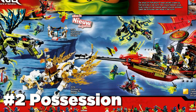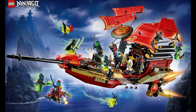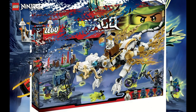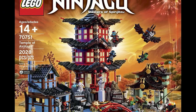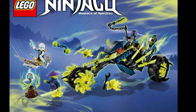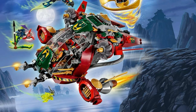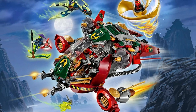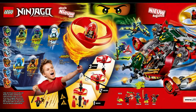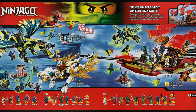Possession is one of Ninjago's biggest set waves to date and came with some of the best sets Ninjago has received. The Final Flight of Destiny's Bounty, City of Stiix, Morro Dragon, Master Wu Dragon, and of course the Temple of Airjitzu were all amazing sets. The Titan Mech Battle, Chain Cycle Ambush, and Blaster Bike were cool as well. The Jaywalker One was okay with a unique design, and the Ronin R.E.X. was the worst set of the wave. The Airjitzu gimmick worked well, however it eliminated any other $10 sets from being made. Overall, the Possession wave was great and had some of the best sets we've gotten to date.